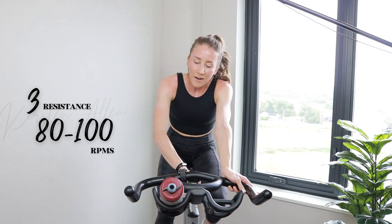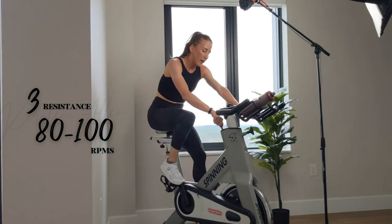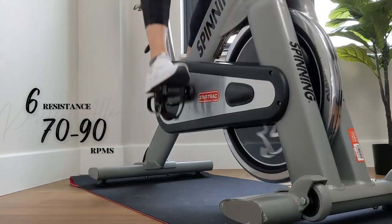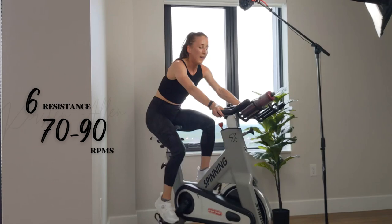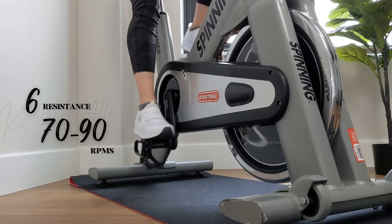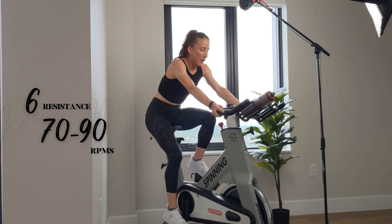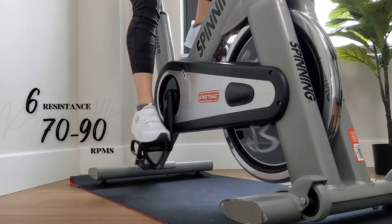How do we feel? Grab that water — 5 seconds. Find level 6 in 2, 1. Find that tempo and then add a couple notches — about 70 to 90 RPMs for the next 60. Keep pushing. I don't know how I'm talking through this — this is tough. It's like Tabata all over again. Two more sets — you're flying through this. Relax the upper body. Less than 8 minutes to go.